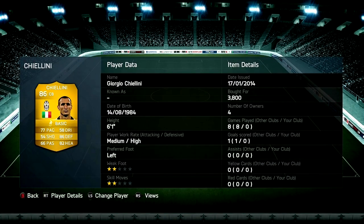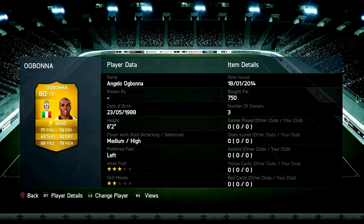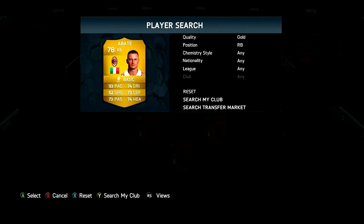In center back we've got Chiellini, cost me 3.8k. He's 86 rated, good at defending, good at heading, and he's got good pace on him. In the next center back position we've got a similar type player — Ogbonna, cost me 750 coins. He's a really good solid center back.